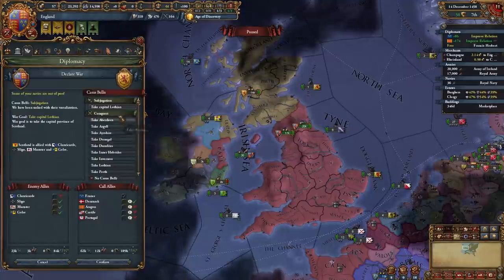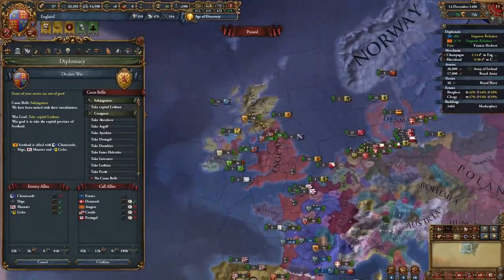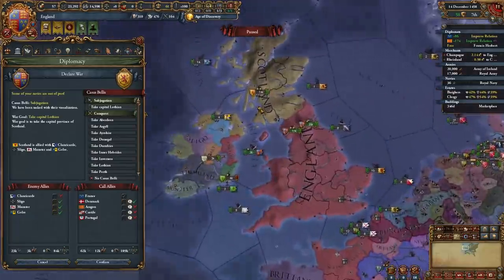Declare the subjugation war on Scotland. This will be an easy war unless they allied Denmark or Castile, but with France on your side it won't be a problem at all.